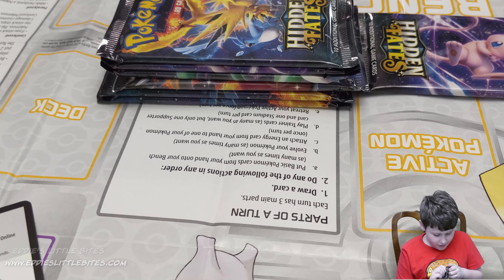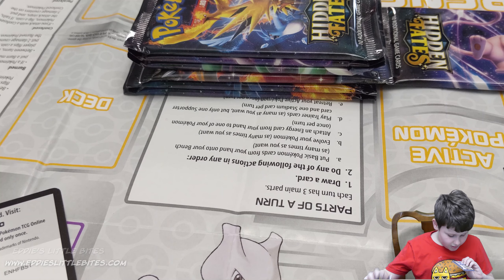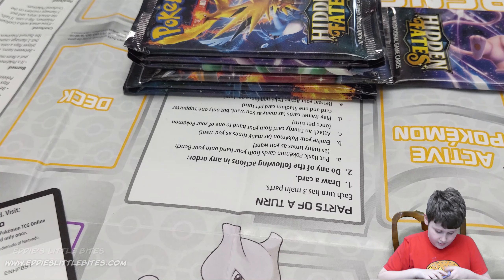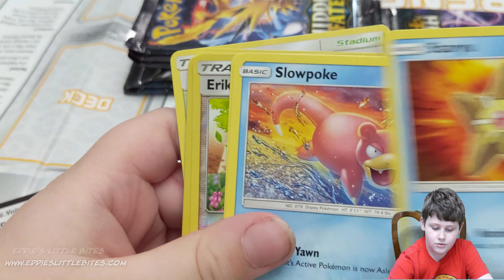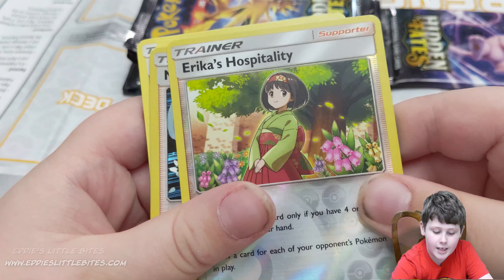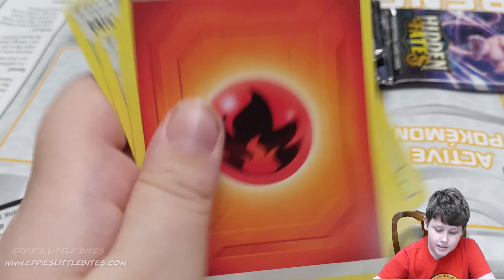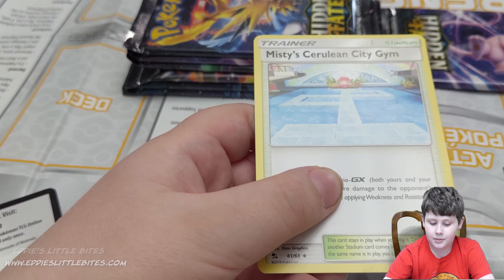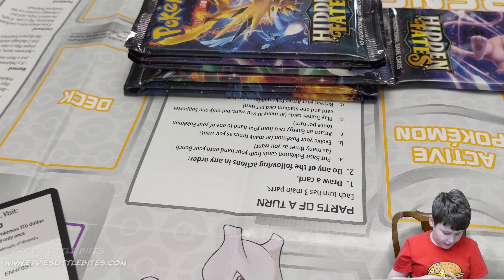A lot of packs are hard to open, but I got it open. Good luck Psyduck! Here's the code for online. We have Psyduck, Magikarp, Staryu, Slowpoke, Voltorb. Erika's Hospitality — Misty's Water Command Hollow! I am good with that! We have Fire Energy, Brock's Grit, Koga's Gym, and Cerulean City's Gym.